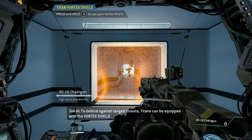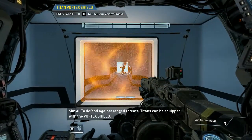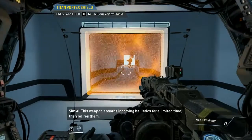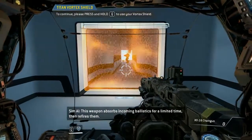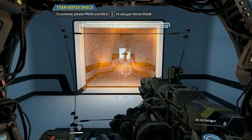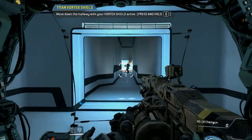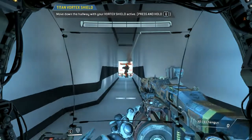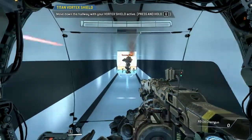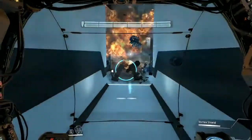Move down the hallway while avoiding the rockets. To defend against ranged threats, Titans can be equipped with the vortex shield. This weapon absorbs incoming ballistics for a limited time, then re-fires them. Well played.